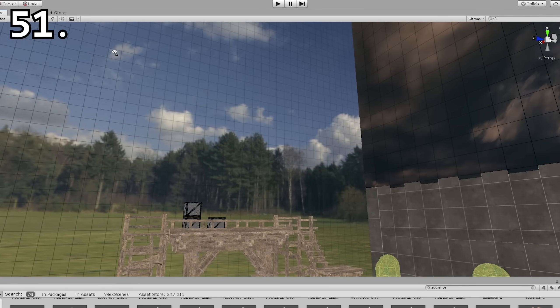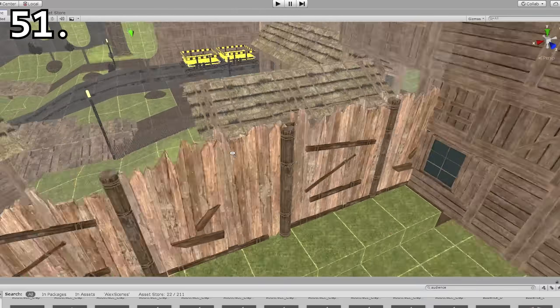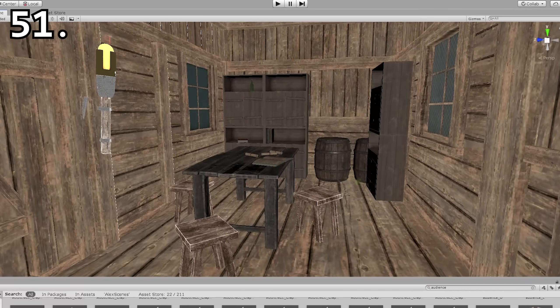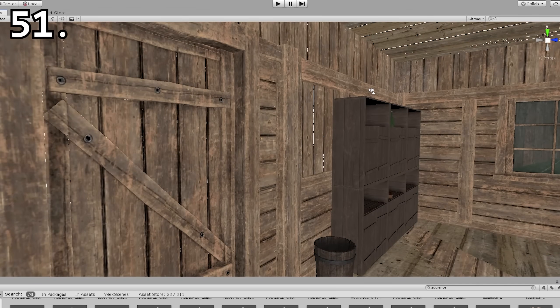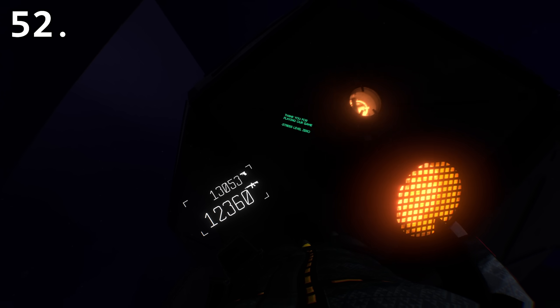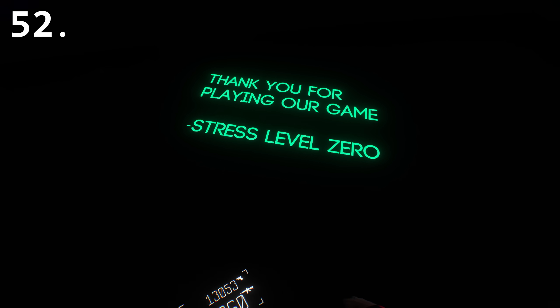This building is part of an entire unused area with more furnished buildings and a train cart that leads into a wooden gate. There is a message hidden above the Rhomba Cube Octahedron at the end of Throne Room that reads, 'Thanks for playing your game. Stress Level Zero.'